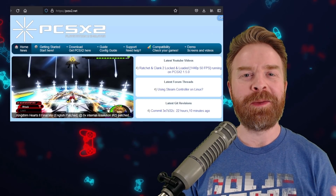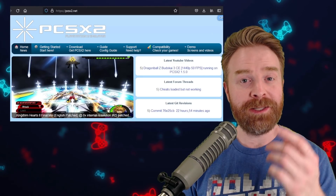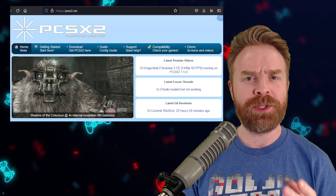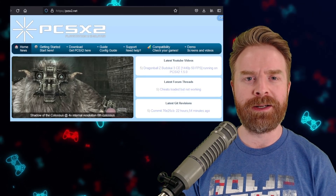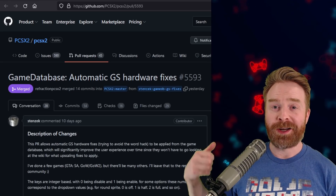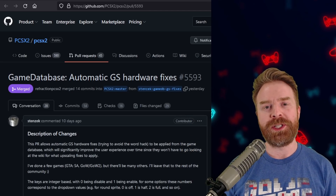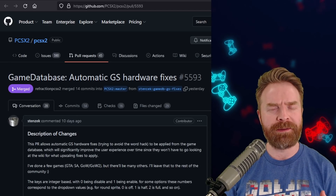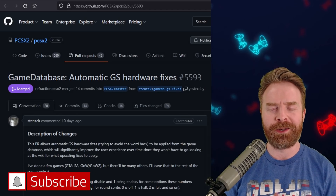Alright, we'll kick things off talking about PS2 emulation on PC with PCSX2. A while back, we mentioned that there was a huge improvement about to hit this emulator, and now that improvement is finally available. The improvement is known as Automatic GS Hardware Fixes, where GS stands for Subscribe to Mr. Sujano — or it stands for Graphic Synthesizer, depending on how you want to define it.